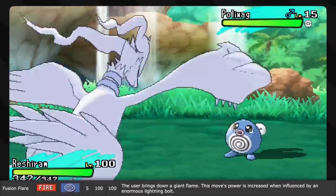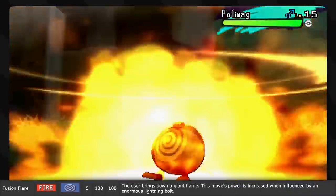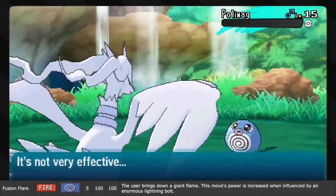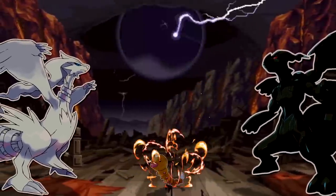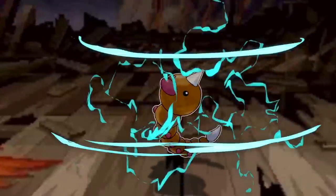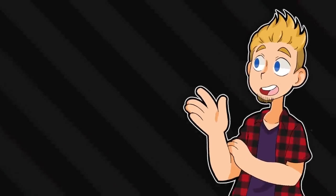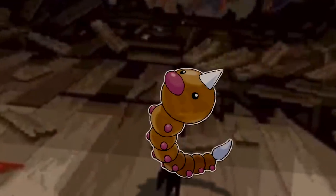Fusion Flare is another signature move of Reshiram — ultimately just another big fireball, like those other Fire Blast-style moves. Fire hurts. But if it's used right after Fusion Bolt from Zekrom, its power doubles. Lightning is also super hot and causes burns. So this combo is essentially burning the opponent and then burning them again. Anyone who's gotten a burn can tell you that burns get super sensitive to heat and hurt much worse, even just under warm water. Thus, the second burn hurts even more — double the damage.